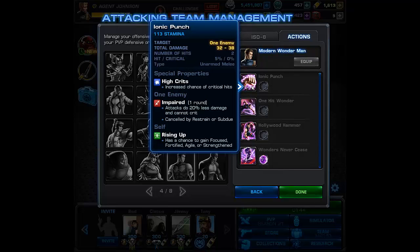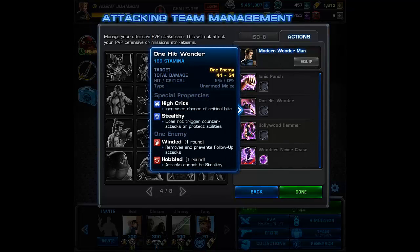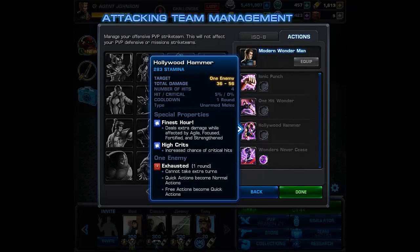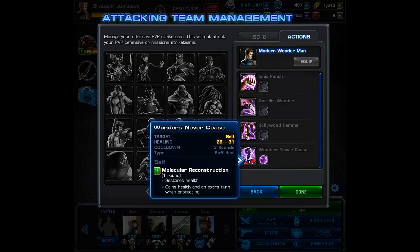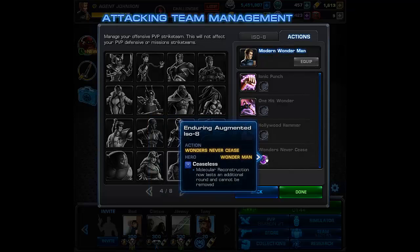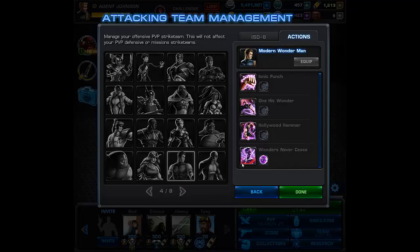I have not ISO'd him because honestly everything he does is melee, so that is extremely tough to ISO for. You could give Wide Open on the stealthy because the stealthy is obviously going to hit who you aim it at. Hollywood Hammer honestly should be given an increased chance to crit or something like that so he almost always crits on it — it's also a multiple attack, so four crits is good. Wonders Never Cease is his personal A-ISO, which restores health and gives him an extra turn when protecting. Ceaseless says it lasts an additional round and cannot be removed — so it can't be Blackest Voided.